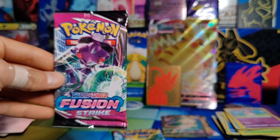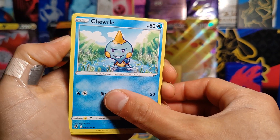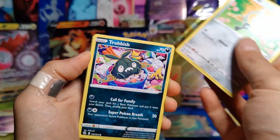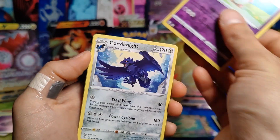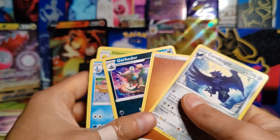We have two packs left. So far we've had three Full Arts, and that's about it — but honestly, that's not terrible. I know if this was another set like Silver Tempest or Pokemon Go, I would be complaining like crazy, but it's Fusion Strike so I'll give it a little break. Choodle, Shroomish, Klefki, Trubbish, Totodile, Reverse Holo Wigglytuff, and a Rare Corviknight. Energy, Garbodor, Marstomp, and Eldegoss.